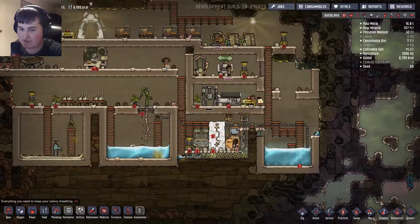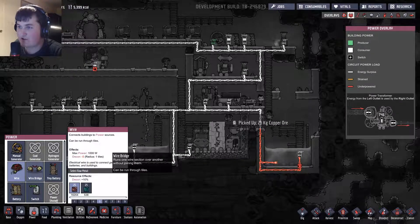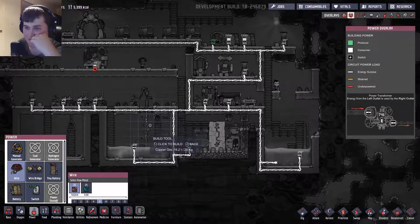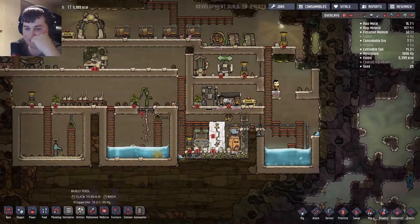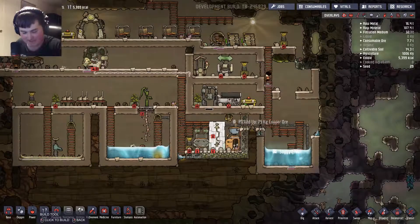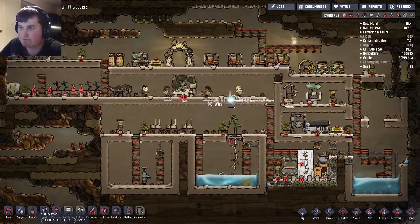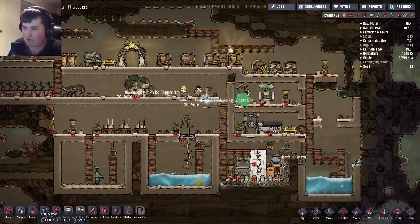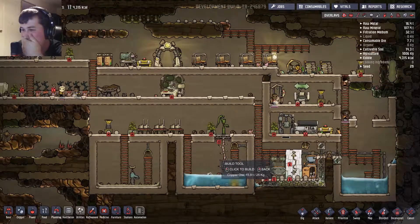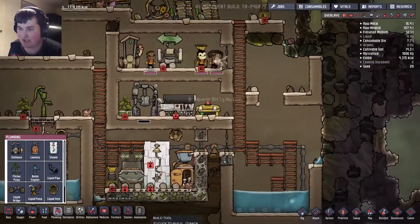Why has that stopped now? What's wrong power-wise? Oh no, food shortage as well — this isn't good. There we go, pump the water, pump the water! I need water by there, that literally needs some water in there. Why have you got no power? Yeah, I forgot. Come on, we need to get all this back up and running guys. The pipes are gone from in there as well — in here it's just a big giant mess.